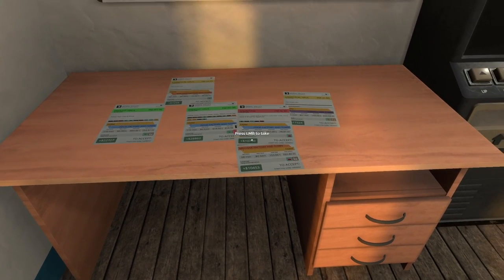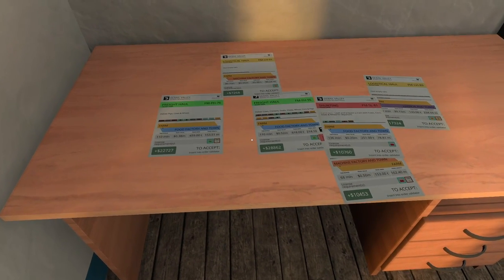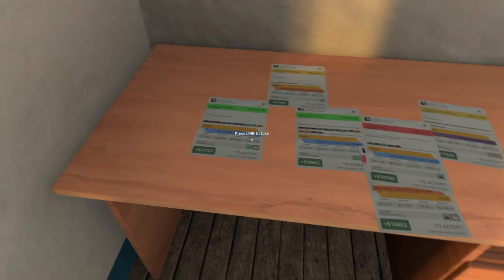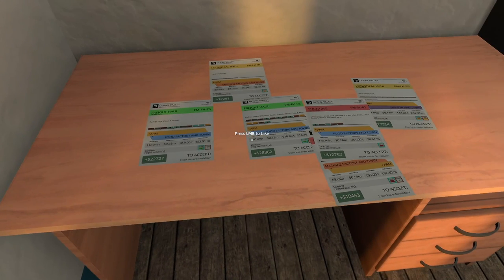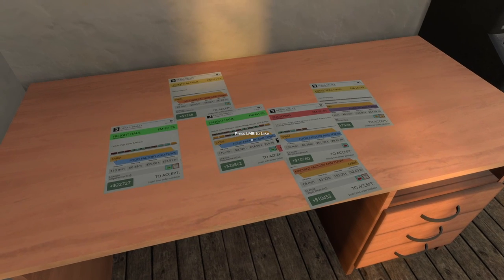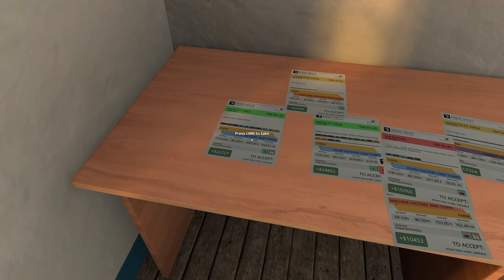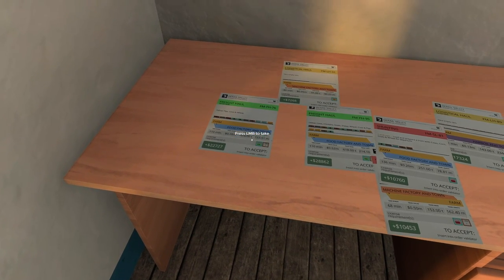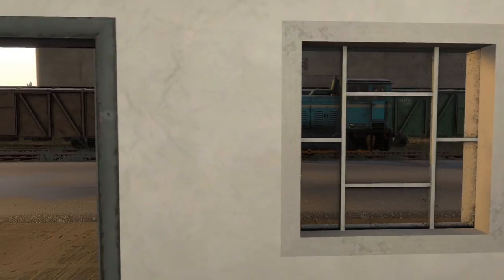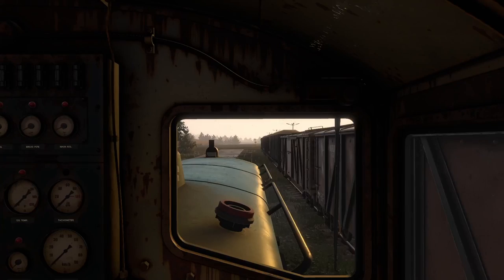We're at the farm, but the farm doesn't have many jobs. Most of them go to the food factory. One of the freight hall jobs is a little bit bigger than this thing can handle, but this one here is a little bit under, so this one should be just about right. We'll hop in and see if it gives us a tutorial.